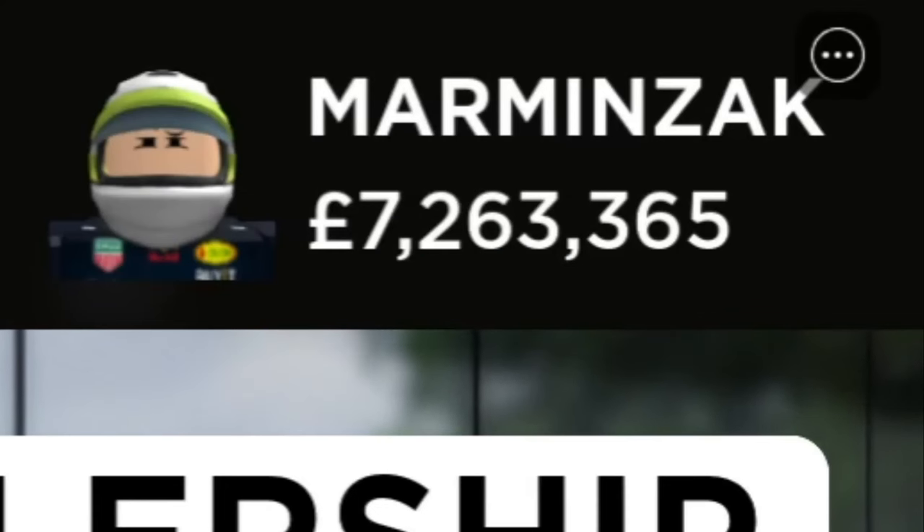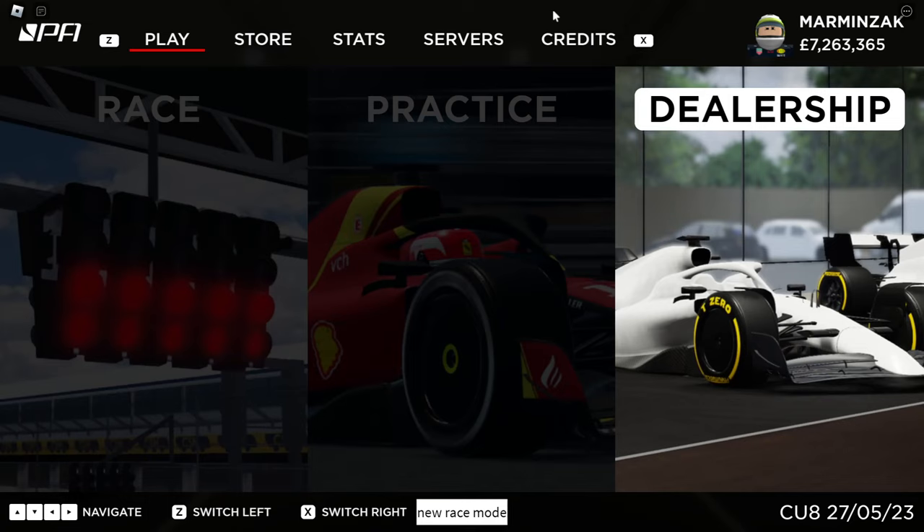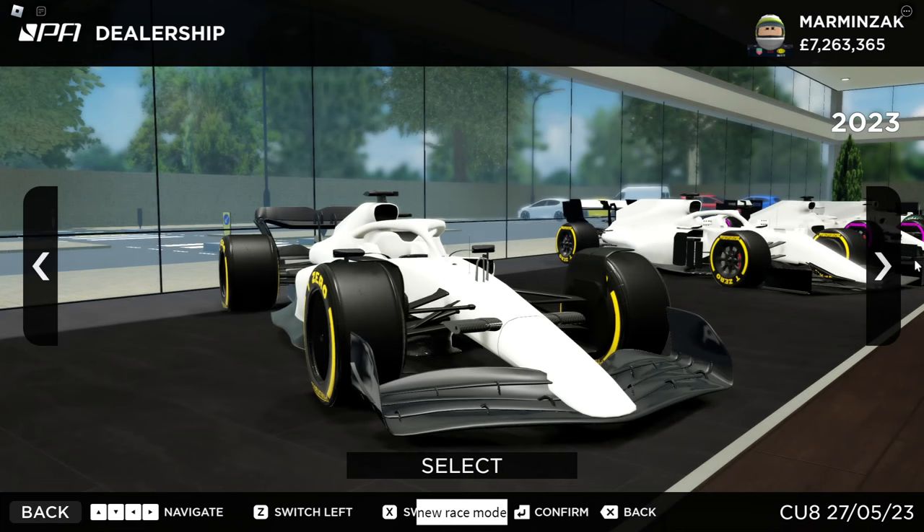Welcome viewers, Zach here and welcome to the full beginner guide to Project Apex. Here we are in the game right now and as you can see, we've got some very nice looking UI. You want to start off at the dealership. The dealership is where you are able to buy all the cars that you can drive in game. These cars cannot be bought on track and must be bought at the dealership.